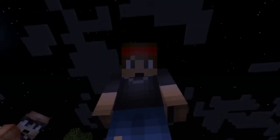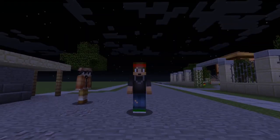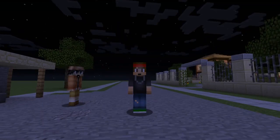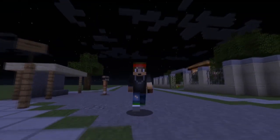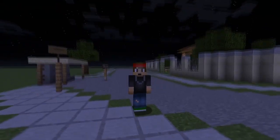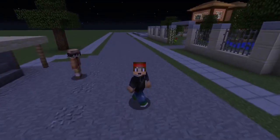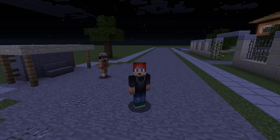Today we're going to be doing a tutorial on the plugin called Super Vanish. This is a vanishing plugin with a lot more features than usual. With this plugin you can make it seem like you're not on your server anymore to your players — you can trick them with a fake logout message. This is really good for catching griefers or hackers and seeing what they're doing behind the scenes without them knowing you're there.